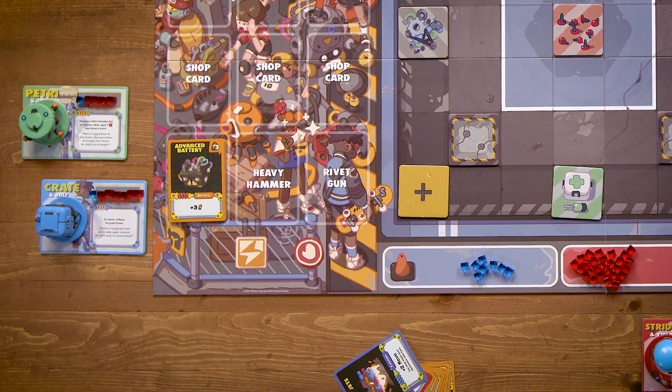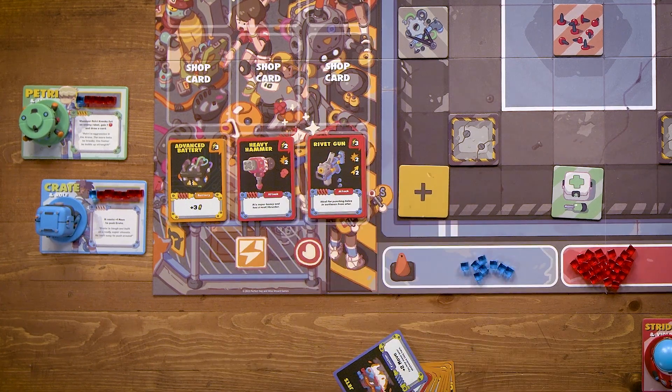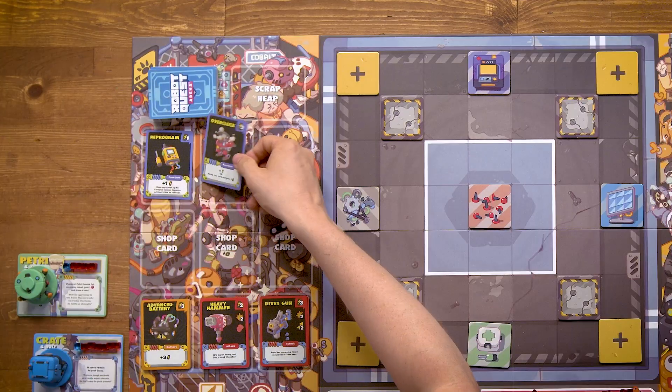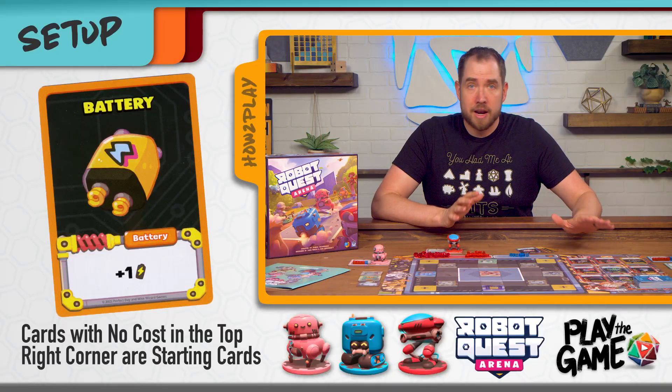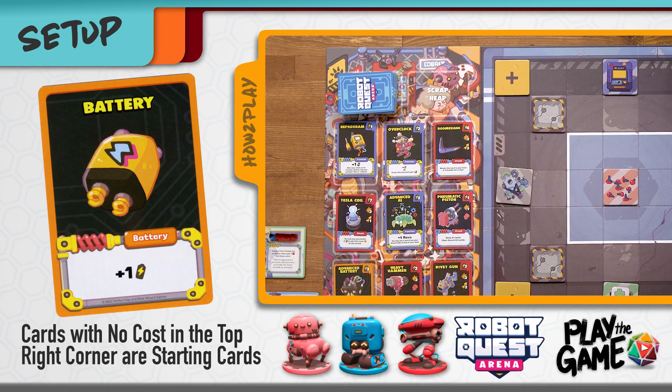To set up the game put the advanced battery, heavy hammer, and rivet gun supply cards in the spaces on the bottom of the board. Then shuffle the remaining shop decks with numbers in the top right corner and put them face down at the top of the board and fill the six shop card spaces from that deck. If a card does not have a number in the top right corner, that's a starting card and it does not get shuffled into the shop deck.